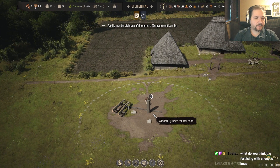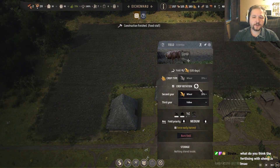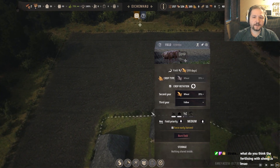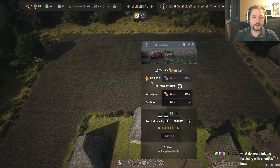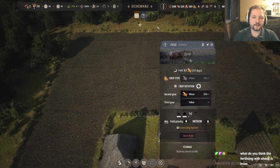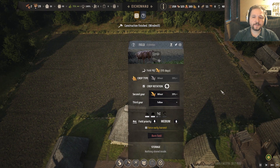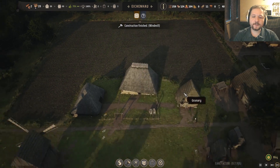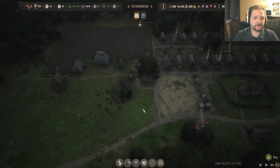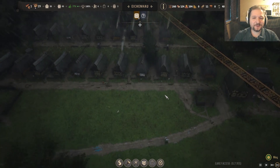Do you think fertilizing with sheep is worth it? Honestly, when I click on the field I would kind of like to have an option to partition part of the field — like a micro rotation where you go: okay, here the animals graze, and here we're gonna grow something for actually eating. Stuff like that. My complaint is the game isn't flexible enough to allow me to do that.